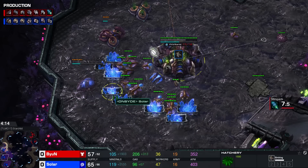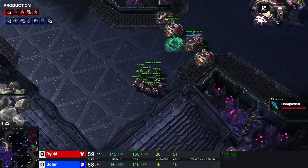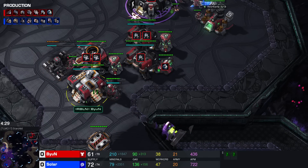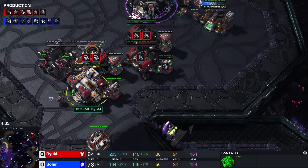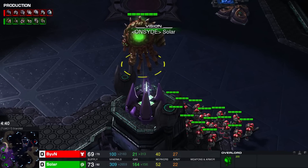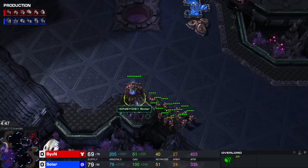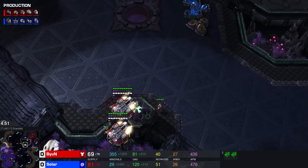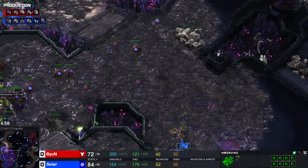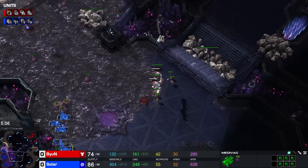A Roach Warren is on the way, so it seems Solar wants to go the roach route. Against a player like Beyond, not sure if that's the best thing. Beyond is very keen on his tanks — loves to skip the mines for as long as possible. If he can sit back on a high tank count, he's going to be a very happy camper. Look at this — imagine being this overlord. He can't fly away anymore. Little idiot stuck on top of the rock. Splat — gets popped like a little balloon. We have a bunch of Zerglings on the way already, and eight Queens.